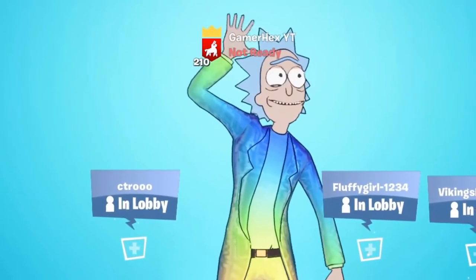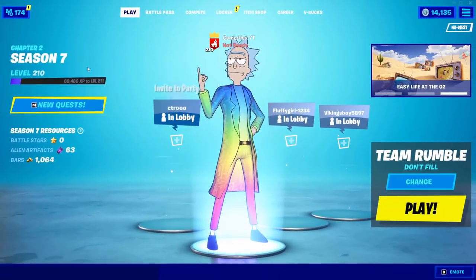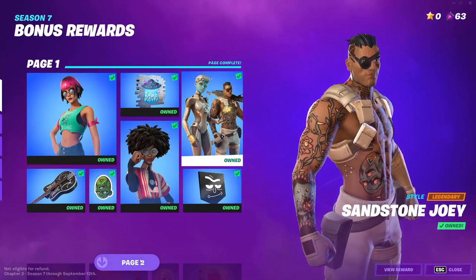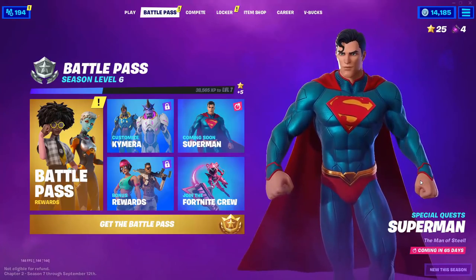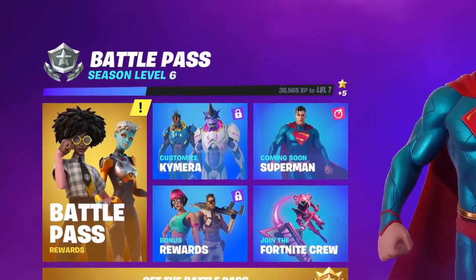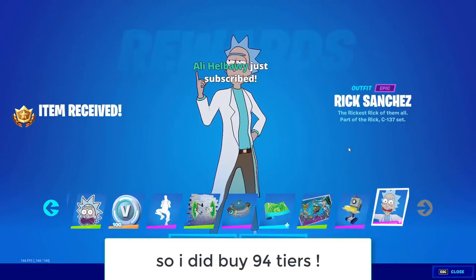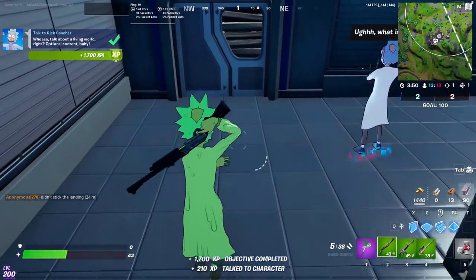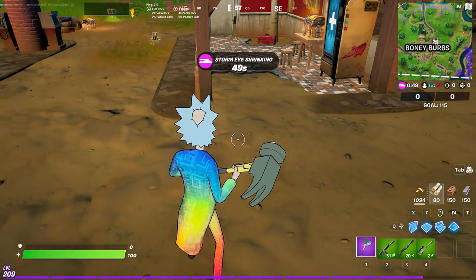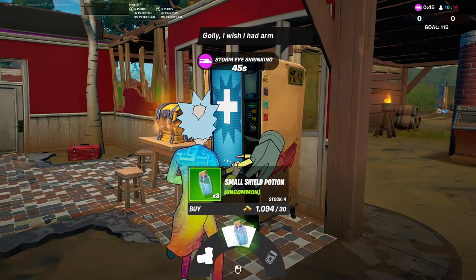Hello everyone and welcome back to Fortnite! Today I will make the ultimate guide to help you level up fast this season. You need to reach level 200 to unlock every single reward. When I started this season I completed my week one challenges first, then decided to buy the whole battle pass, and 10 days later I became level 200. Now I'm level 210 even though I'm not trying to level up.